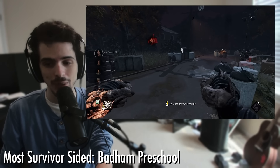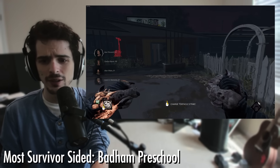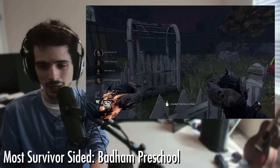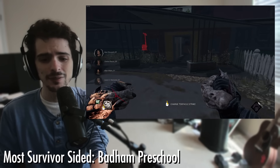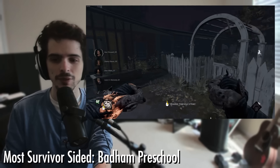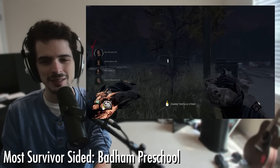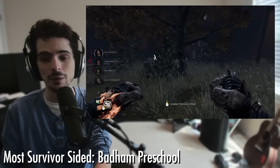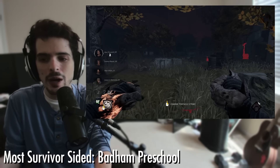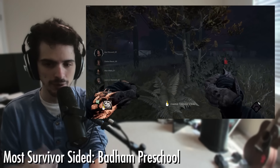If I had to articulate why Batam is so ridiculously strong for survivors: everywhere is a main building. Everywhere on the map has the strength of a main building, which makes it ridiculous. The Batam Preschool itself — the loop with the fence going around — you can get around this usually two, maybe three times depending on if you have Lithe or something. And that's not even accounting for the two god palettes downstairs that you cannot do anything about as killer. The strongest of the main buildings still has a god palette, and the breakable walls must be broken to chase people, so those are essentially pre-dropped god palettes. No matter where you go, it's a bad chase to take in Batam Preschool, and that is why it is the most survivor-sided realm in the game.